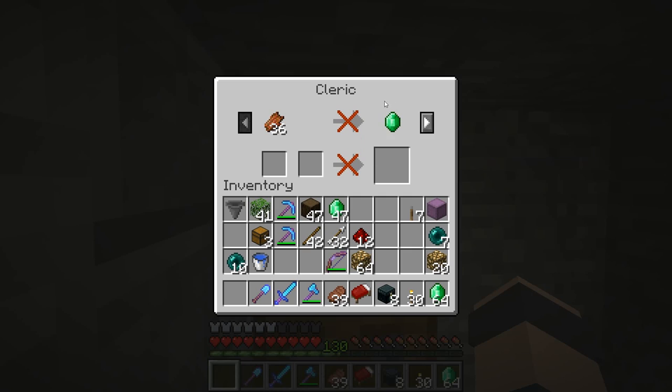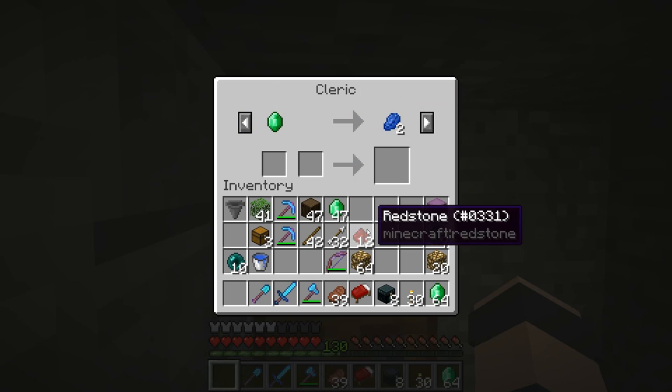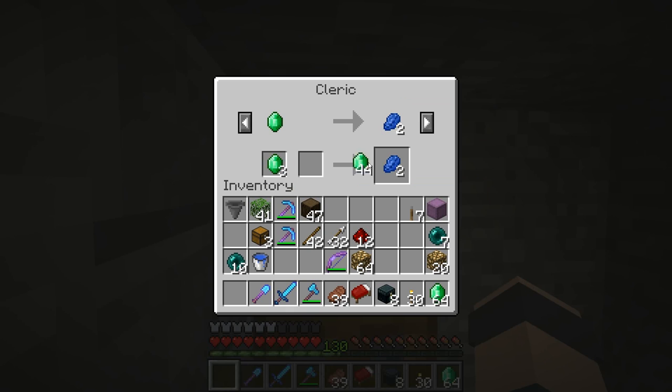Oh, this guy. This guy is ripping me off. He's locked out on the flesh trade, locked out on redstone, locked out on glowstone. I've never had it where it's locked out on lapis afterwards. Let's see if today is the day.